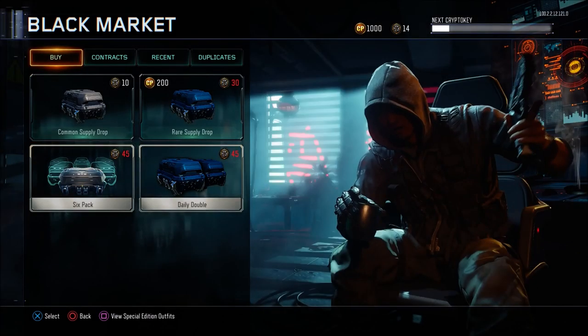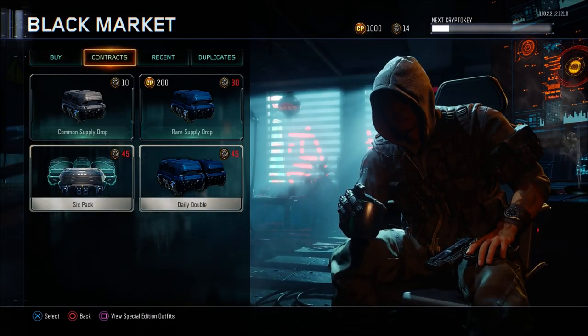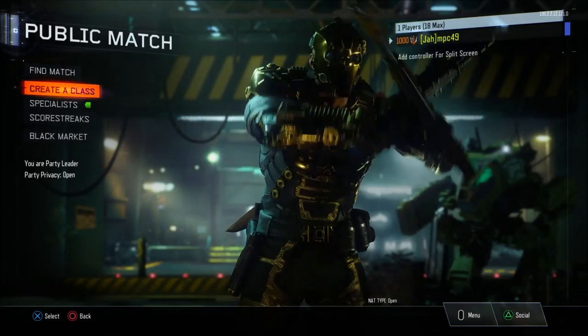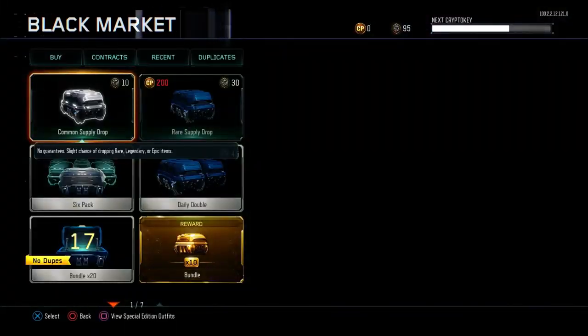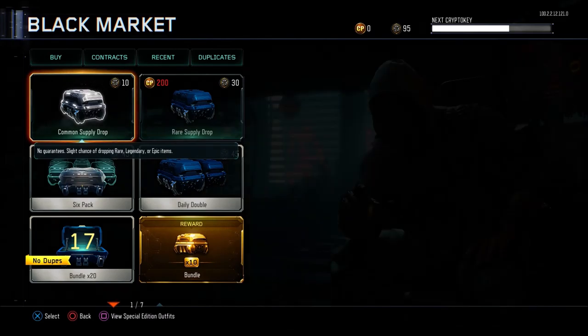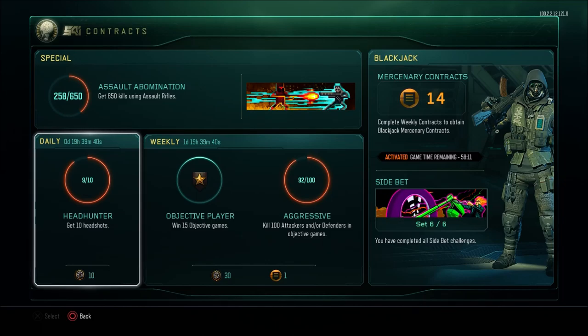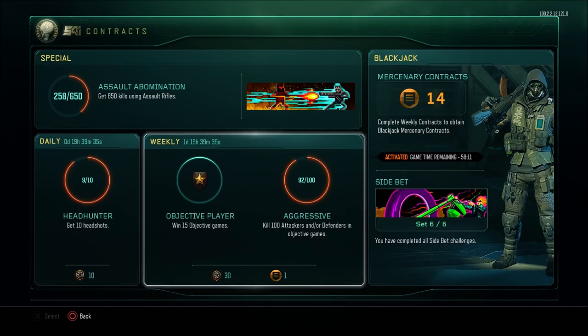I'll show proof this works on my main account — when I go into my black market I have 14 crypto keys, and my daily contract hasn't been started while my weekly is completed. The requirements are simple: you need two accounts, and you can use one or two controllers. Using two controllers makes it faster. Your first controller needs to be a dummy account with contracts at least 99% completed. I'm doing both the daily and weekly, which should give me about 40 crypto keys every time I dupe.